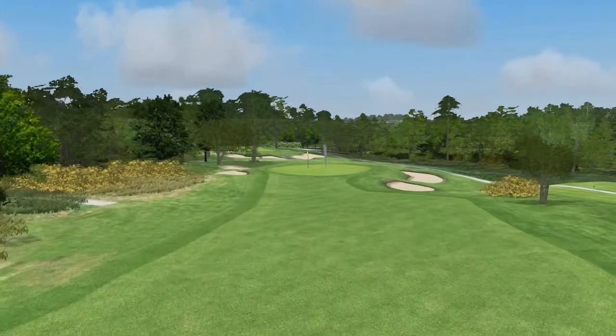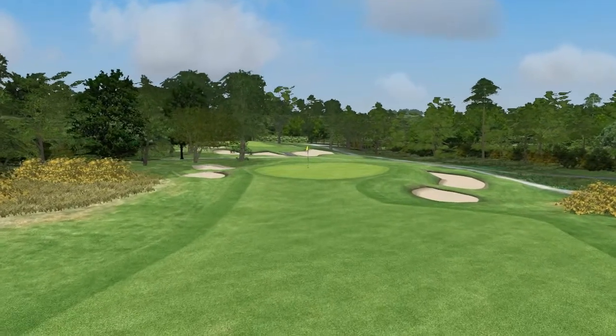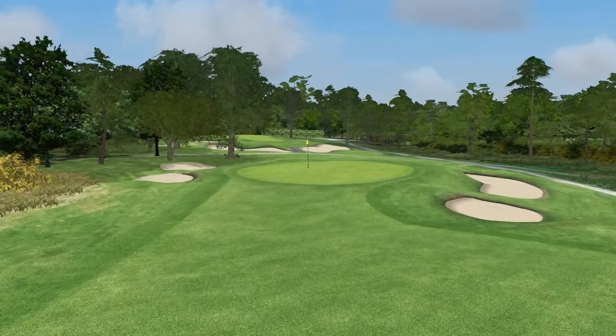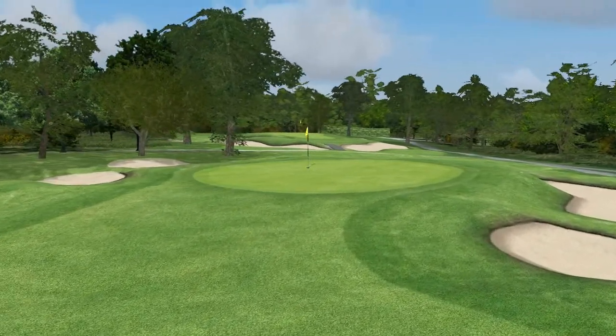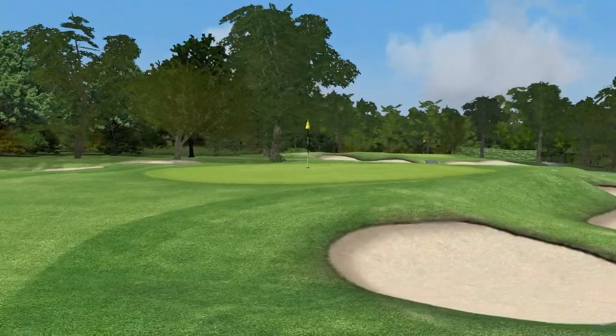This approach, though, should not be underestimated, as failure to commit to the shot may well result in your ball not making it, or indeed rolling back and away down into the valley. And if it does, this leaves a very tricky chip onto a putting surface that's well-guarded by two bunkers on either side that are eagerly awaiting anything that strays offline.